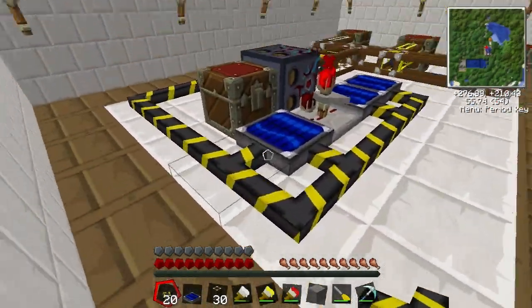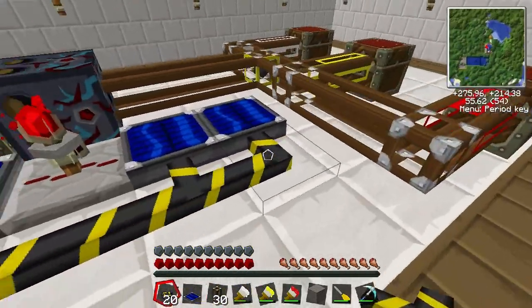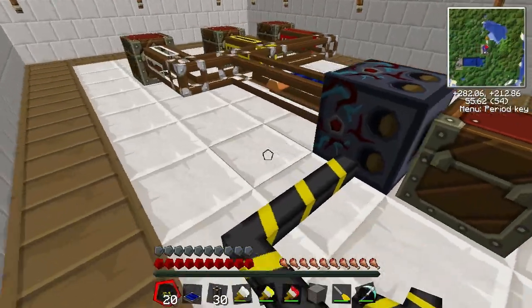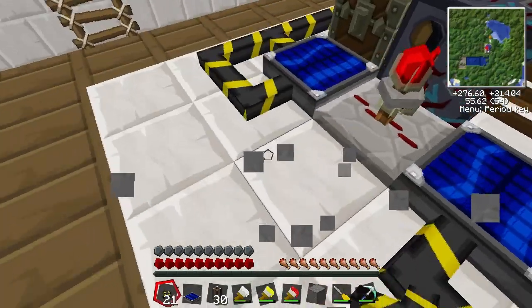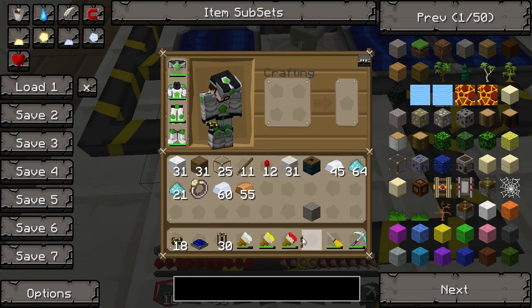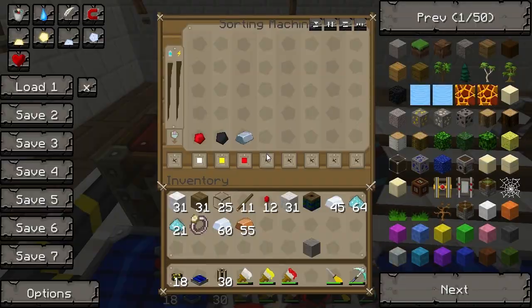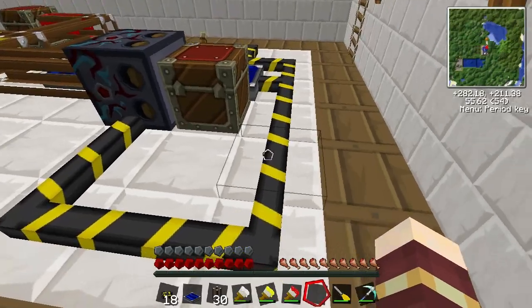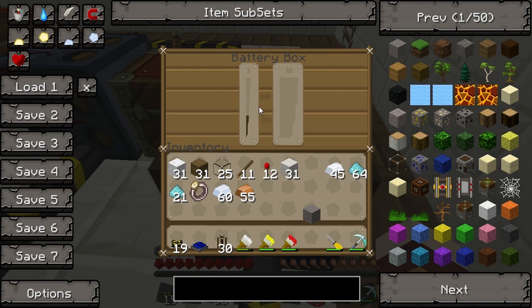Hello everyone, welcome back to Tech It. It occurred to me that I never used a battery box for my blue power - you don't necessarily need it, but you can use it if you fancy it. I'm going to take this cable away, bridge the gap, and put a lever down just to turn that off, because as always it will continue clicking. I'll put this patch box down so it can gain some power.